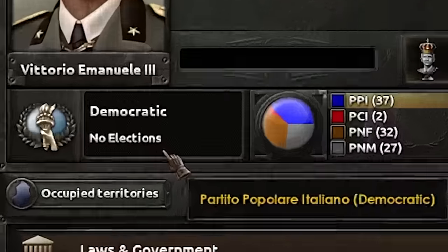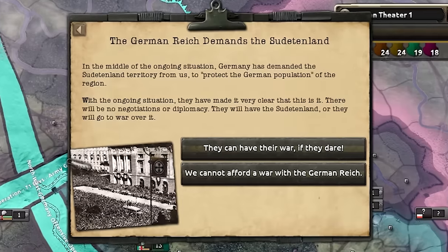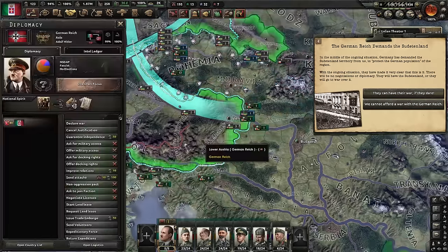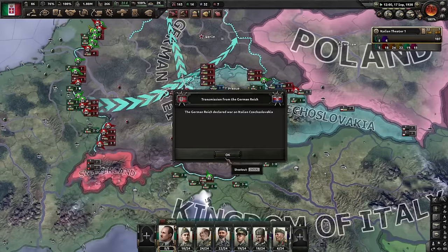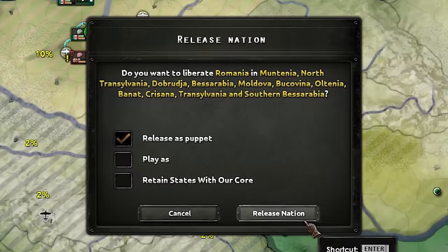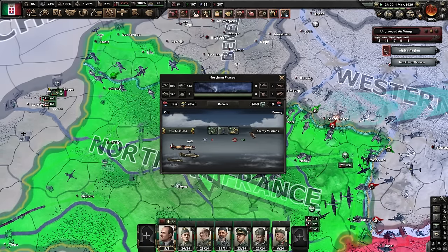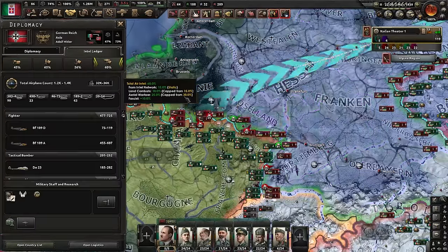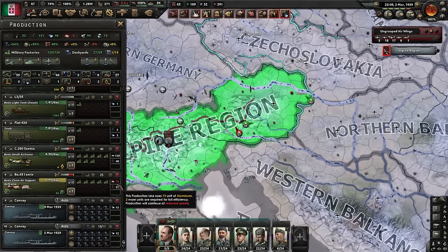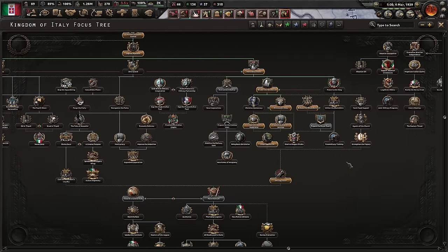We are actually democratic now, just without elections — what a great democracy. At this point the Germans demand the so-called land from us. That's a big question — do you give it to them or not? I feel like we are ready, so I'm just going to say no and see what they do. They immediately declare war. My war goal against the Germans is ready. I have to act now because the Soviet Union is justifying against me. The Germans are trading negatively, and their air force is slowly diminishing — that is great news. I'm pumping a lot of factories into the air force and it is paying off.